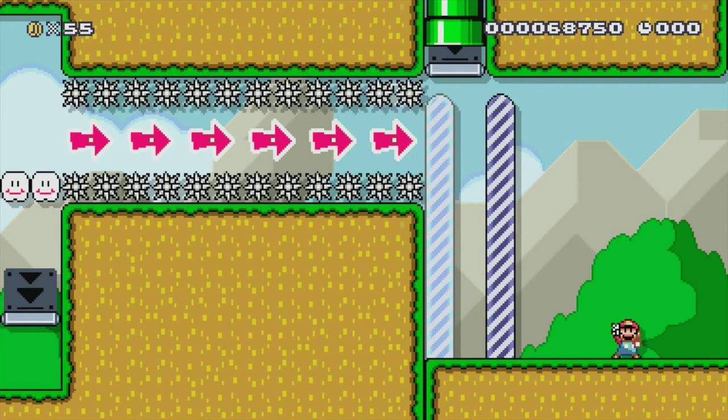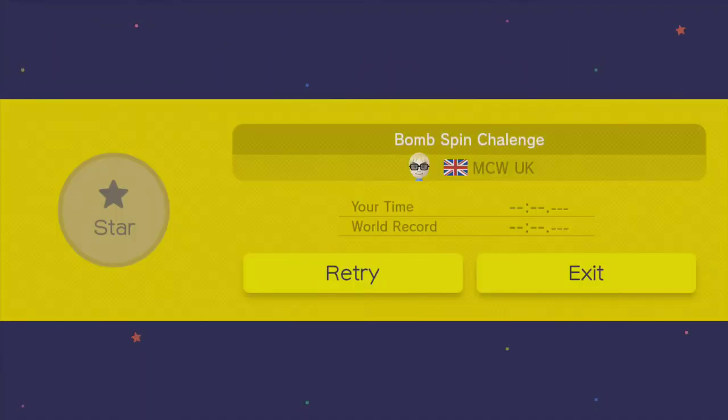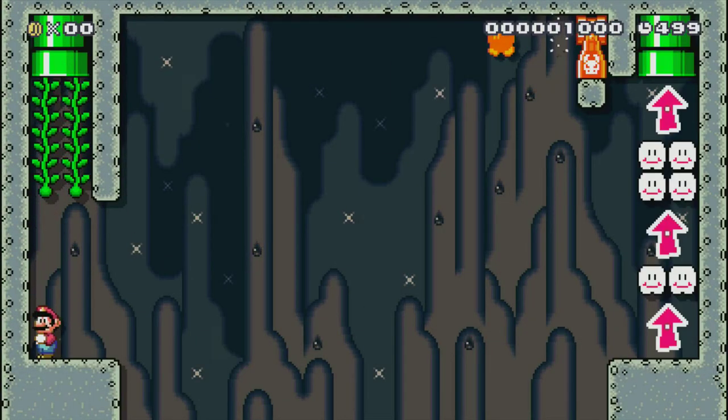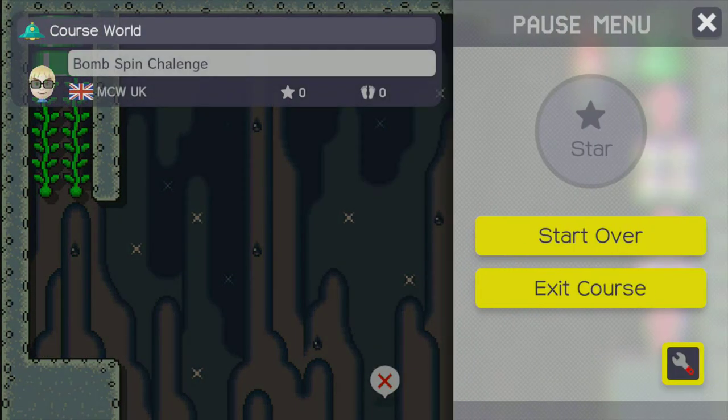So I'm now going to show you what's in that pipe at the start. It's an optional, very short route. Quite simply, all you have to do is get to the pipe and spin across on that. It's very, very difficult. That's a showcase of the level — now I'm going to try and speed run both of the routes.